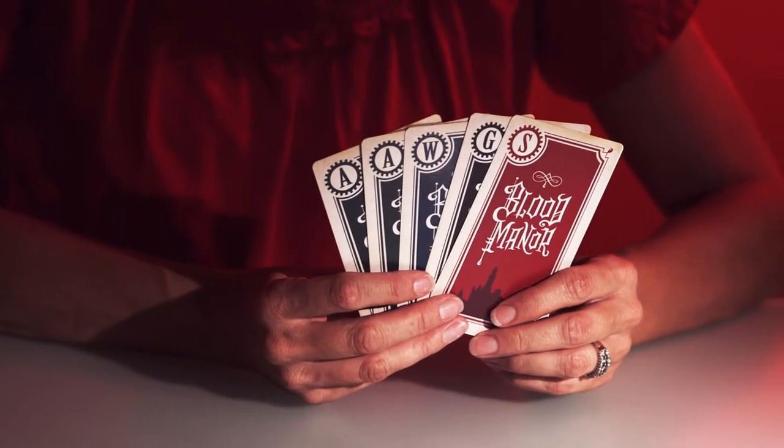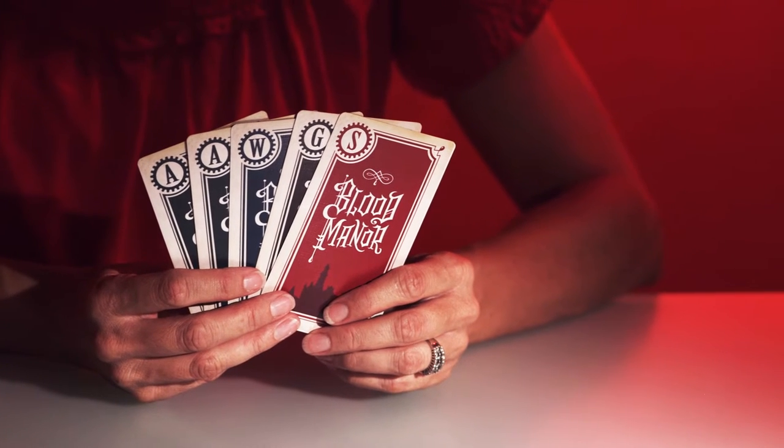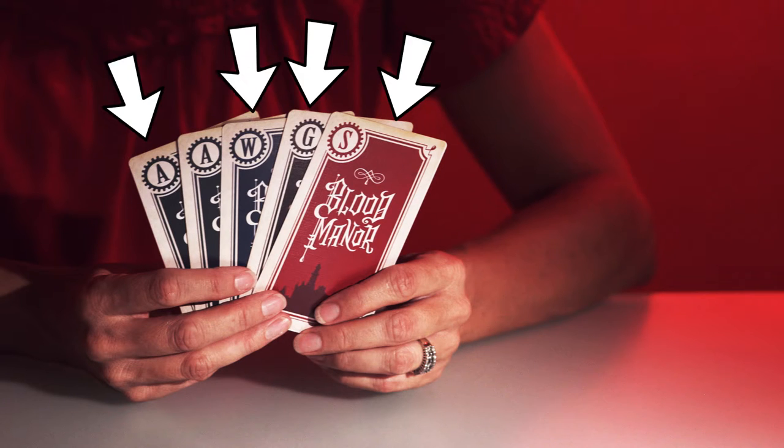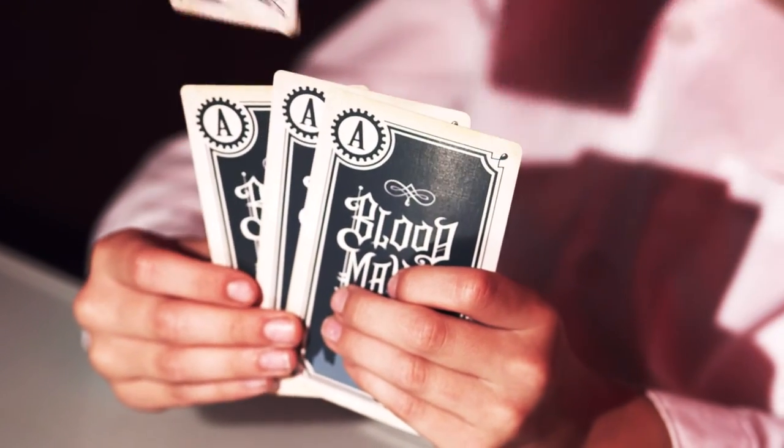The backs of the cards in your hand must be visible to all players at all times. This is so that each player knows how many, if any, action, guilt, suspect, or weapon cards each player has. This is key to stealing certain cards from certain players.